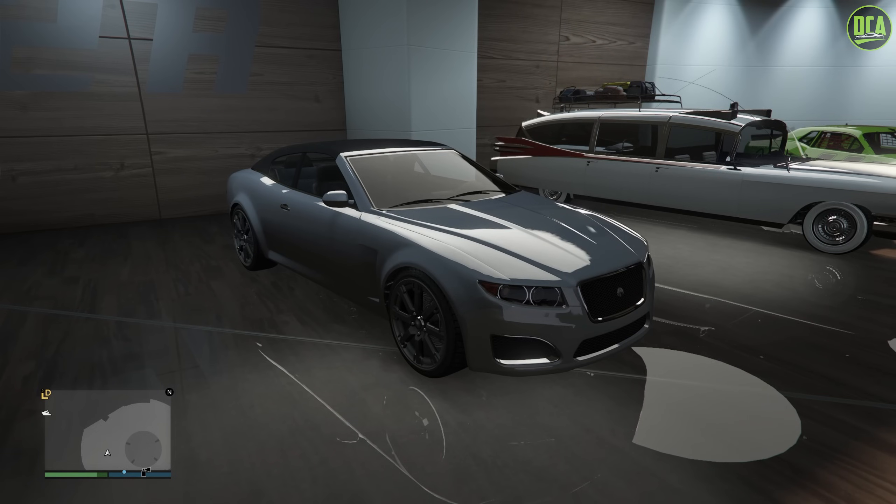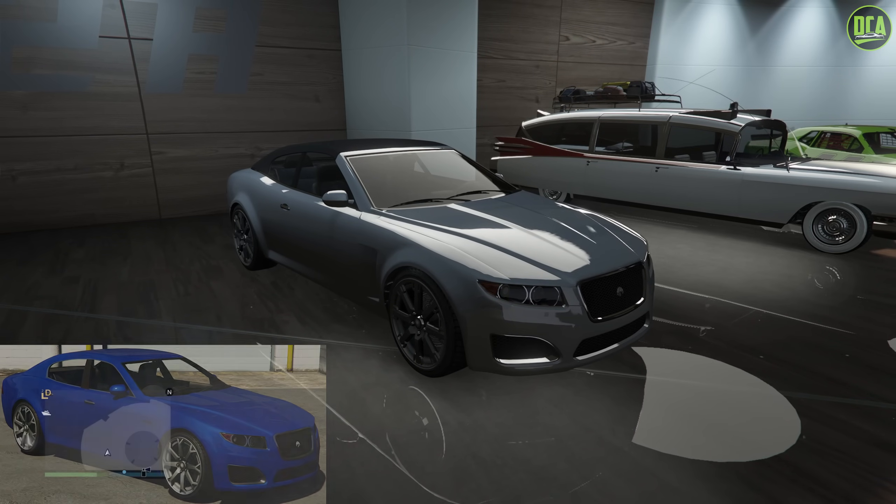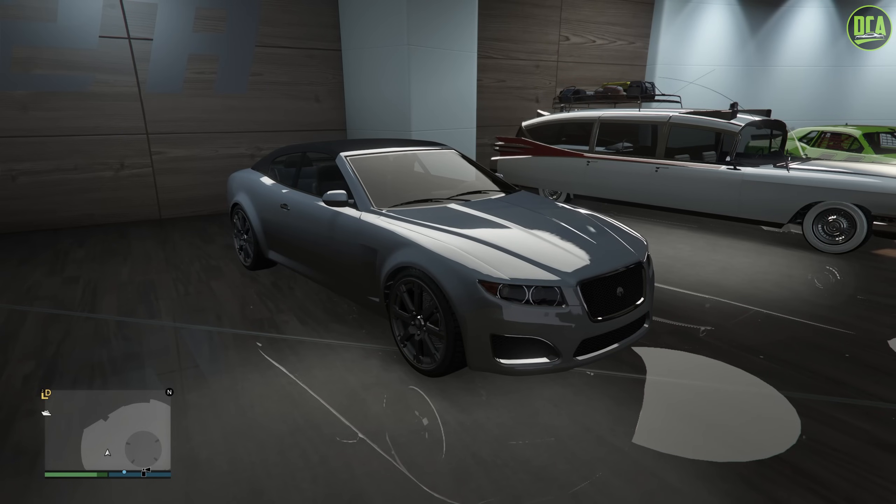The Felon and Felon GT are in the Coupes class. The Felon is a four-door, while the GT variant is a two-door convertible. While the regular Felon has some decent visual customization — hood, front bumper, side skirt, rear bumper, spoiler, exhaust — the Felon GT, unfortunately, does not have anything. Kind of weird when it's basically the same car, essentially.